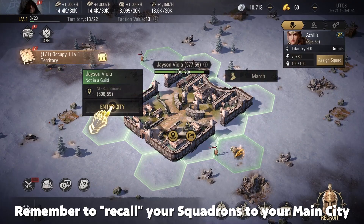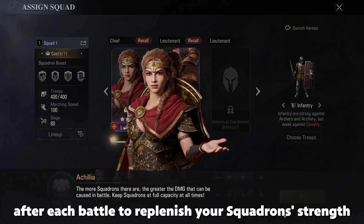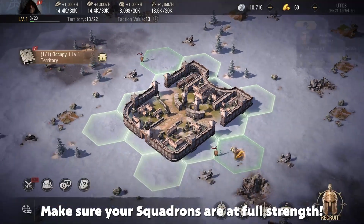Remember to recall your squadrons to your main city after each battle to replenish your squadron's strength. The more troops you have, the more damage your squadrons can deal, so make sure your squadrons are always at full strength.